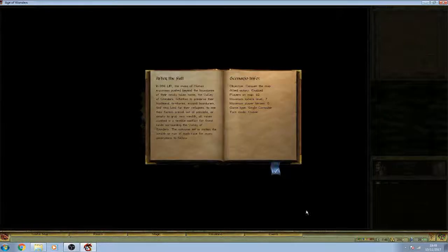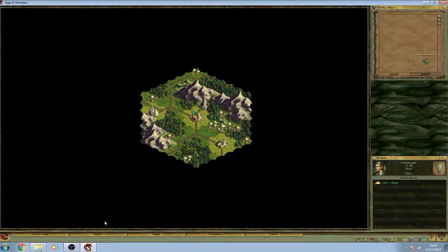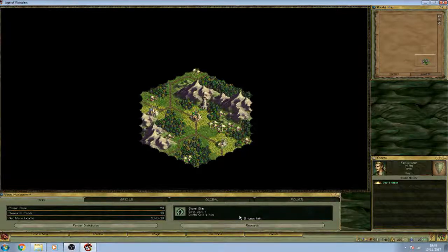Now we're into the actual game. You get a bit of story about what you have to do — conquer the map with all 12 races present. The first thing you have to do is start researching a spell. The yellow ones are Life spells, the green ones are Earth spells, and then everyone has access to Cosmos spells — basic spells like Enchant Weapon and Dispel Magic that everyone starts with. The rest you have to research, so I'm going to research Stone Skin.